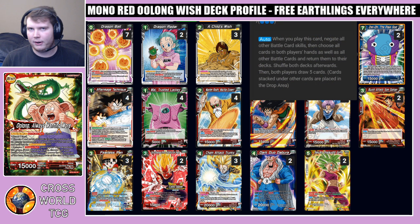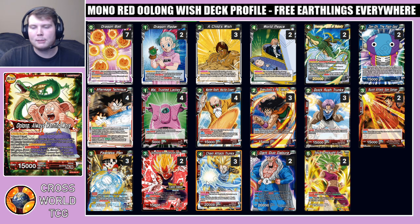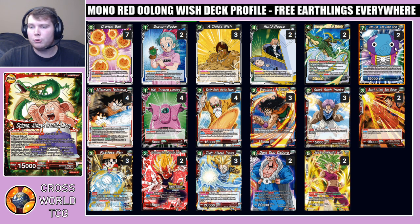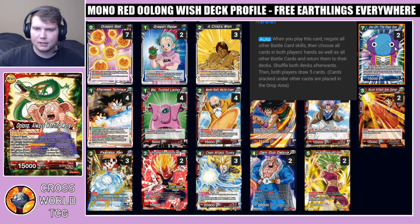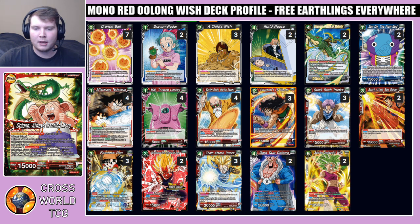We still play two of Zeno the Omni-King. This card is still very good at resetting the game if you get stuck behind on resources — you can shuffle back your opponent's deck and draw five. It's a little weaker than Pan where you draw six, but being able to reset the game state is great. You don't even need to have Chain Attack or Zeno in hand at seven energy; you can World Peace back Chain Attack for free to drop Zeno, recycle or reset the board state, and then potentially drop another Chain Attack into Dark Debora immediately afterwards.